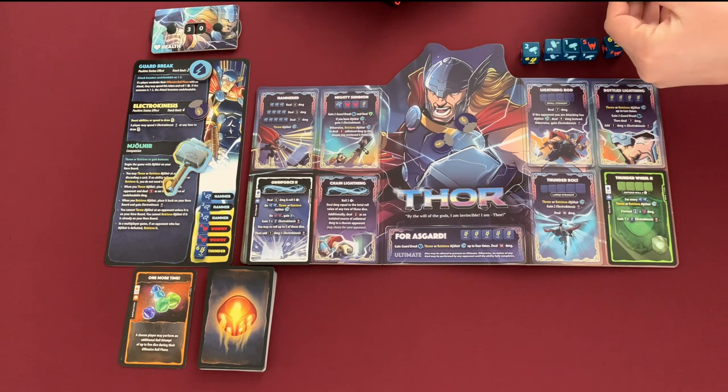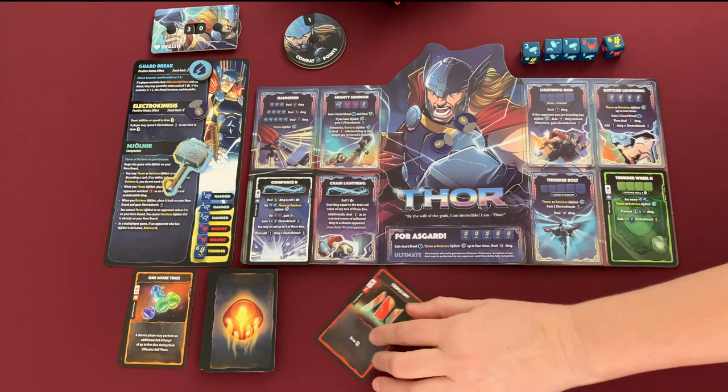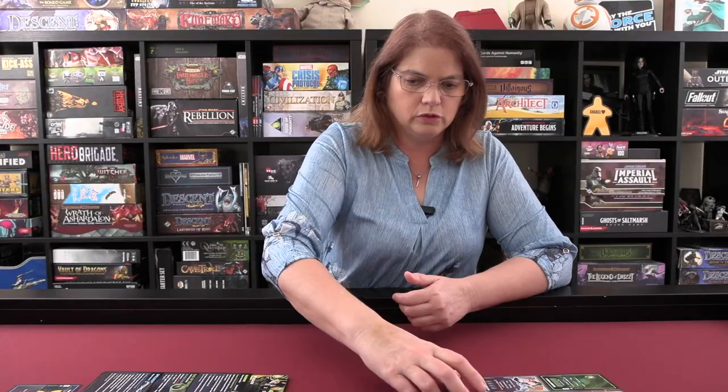We're back to Thor and finally he gets an income phase — he goes up to one CP and draws one card. He draws an instant action that costs two CP to draw three cards. He can't use it right now since he doesn't have two CP, and he has no cards to sell. I think it's better to hold on and use it next turn. So he's going to his attack phase to see what he can roll.